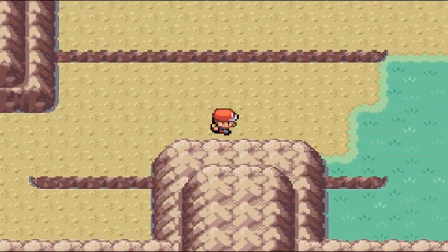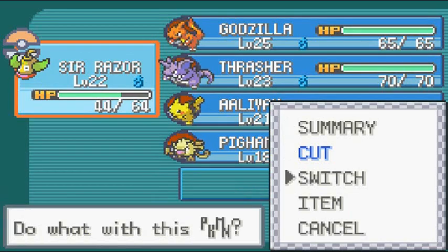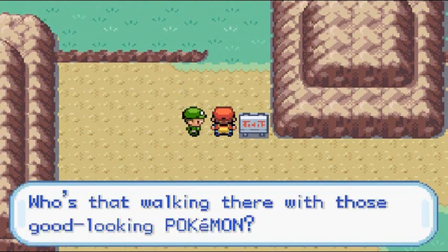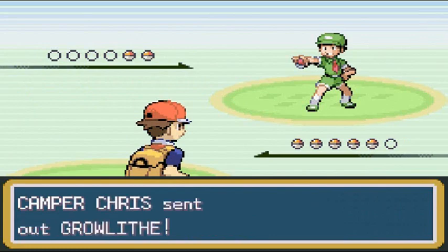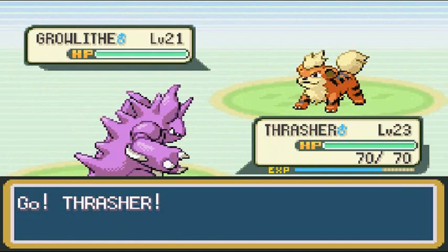Let's move on. The next Pokemon up is Thrasher — haven't used him in quite some time. Route 9 goes from Cerulean City to Rock Tunnel — we are almost over there. Camper Chris would like to battle and he's coming out with his Growlithe. Thrasher uses Intimidate, which takes a little bit of its attack.